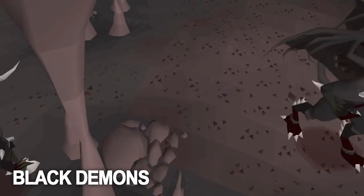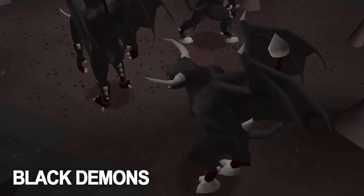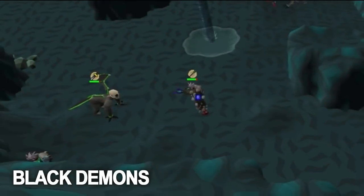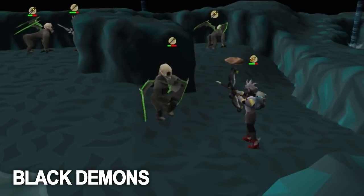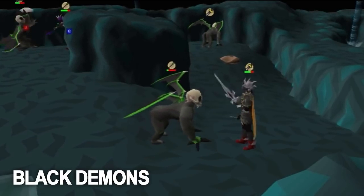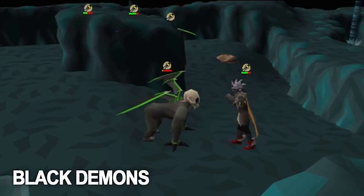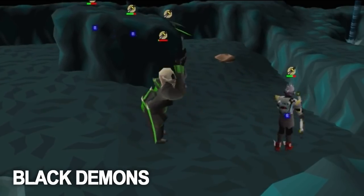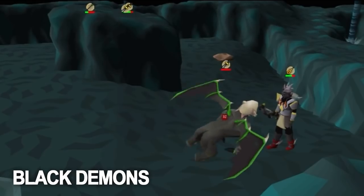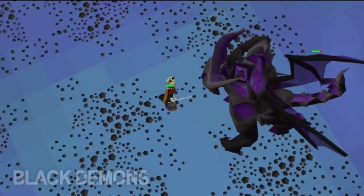On a black demons task you can also kill demonic gorillas. Demonic gorillas are very good money but they are not AFK-able like regular black demons. To fight demonic gorillas you need to have finished Monkey Madness 2. These gorillas have a 1 in 300 chance of dropping a zenyte shard, which is 12.8 mil right now.